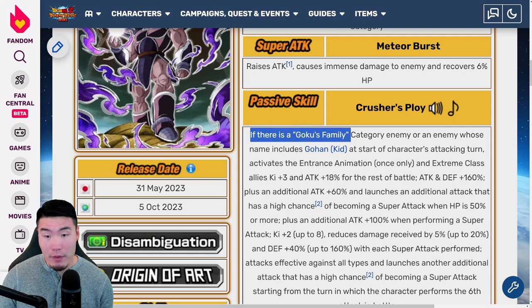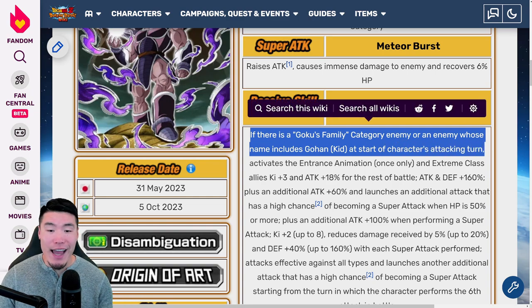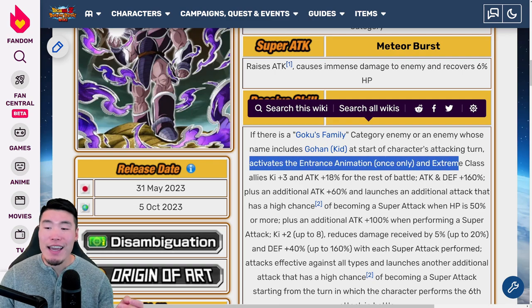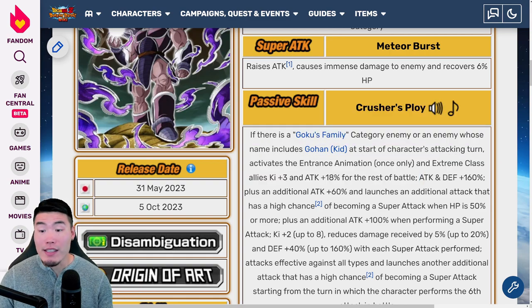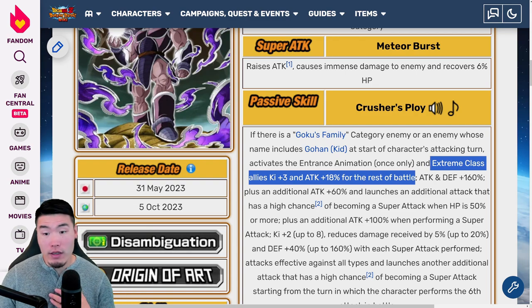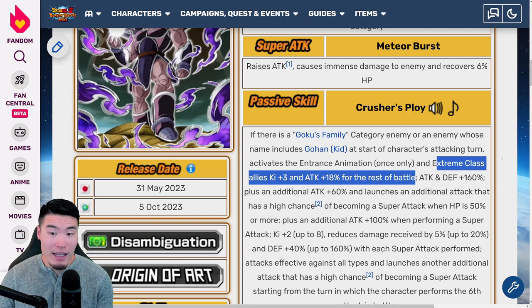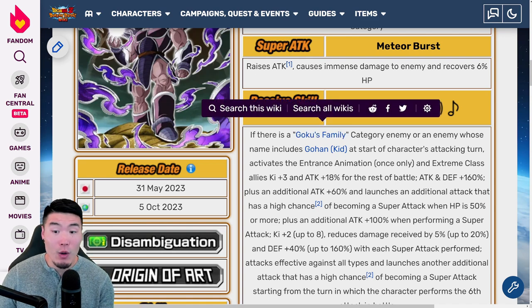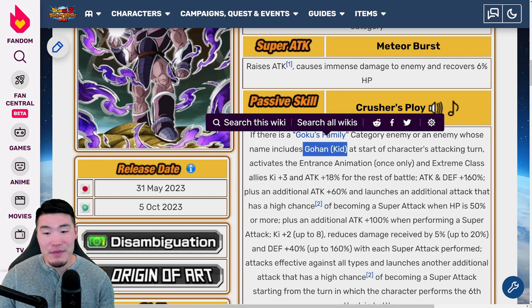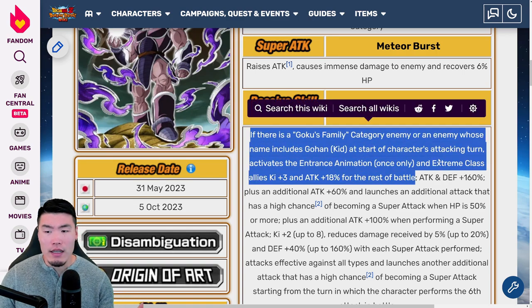His passive: if there is a Goku's Family category enemy or an enemy whose name includes Gohan Kid, at the start of the character's attacking turn, activates the entrance animation once only, Extreme Class Allies key plus 3, and Attack plus 18% for the rest of the battle. This effect is really good — based on my understanding it lasts for the entire fight, for the entire event. Definitely very good support, but I don't love the fact that it's tied to a specific type of enemy — Goku's Family or specifically Gohan Kid — which makes it a little bit limited for certain events.